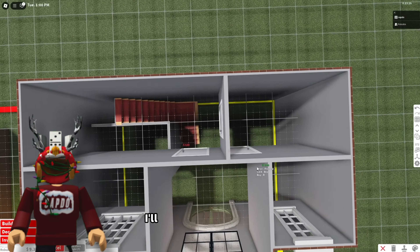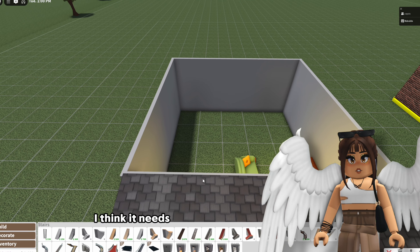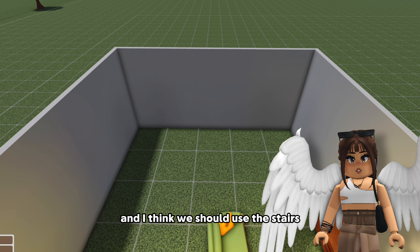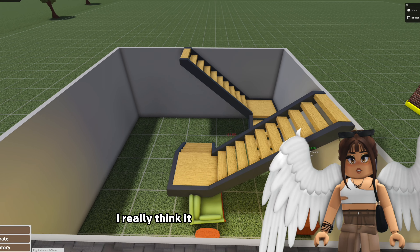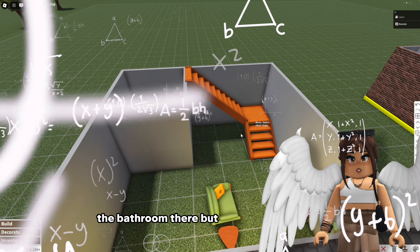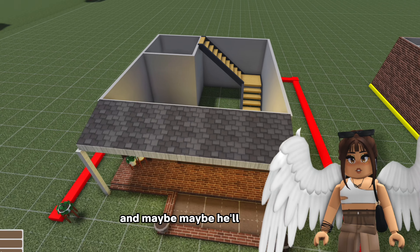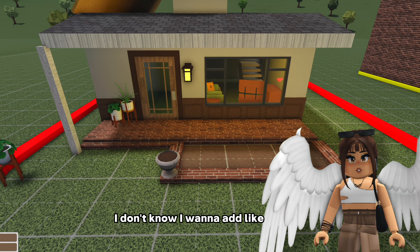I'll just signal these doors - she can replace them if she wants. I think it needs to be a two-story to be honest. And I think we should use this stairs and put it over here. I really think it should be a two-story. The bathroom there - but then what's this? I don't want to mess this up. Okay I'm just going to put the stairs there and maybe he'll understand. I want to add like flowers.